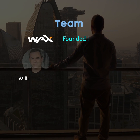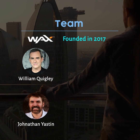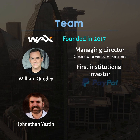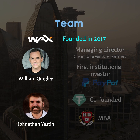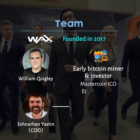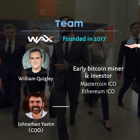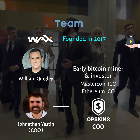Team. WAX was founded by William Quigley and Jonathan Yantes in 2017. CEO William Quigley is also the managing director at Clearstone Venture Partners. He was the first institutional investor in PayPal and also co-founded Tether Stablecoin. He studied at the University of Southern California and has an MBA from Harvard. COO Jonathan Yantes was an early Bitcoin miner and investor, participating in the MasterCoin ICO as well as the Ethereum ICO. Jonathan is also the COO of OP Skins, a digital assets marketplace on the WAX platform.